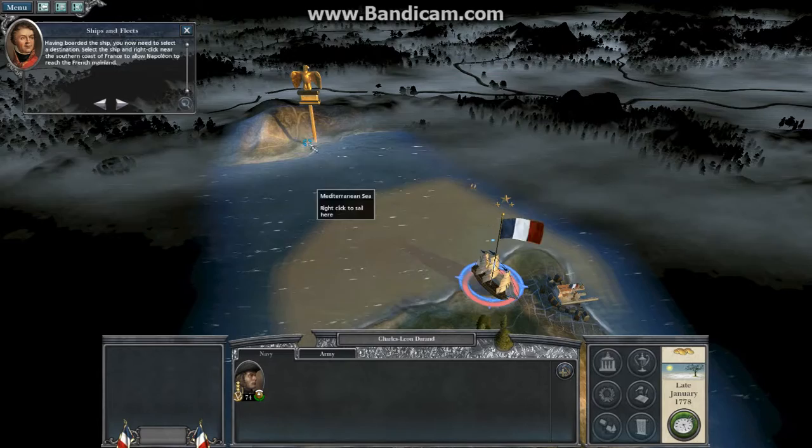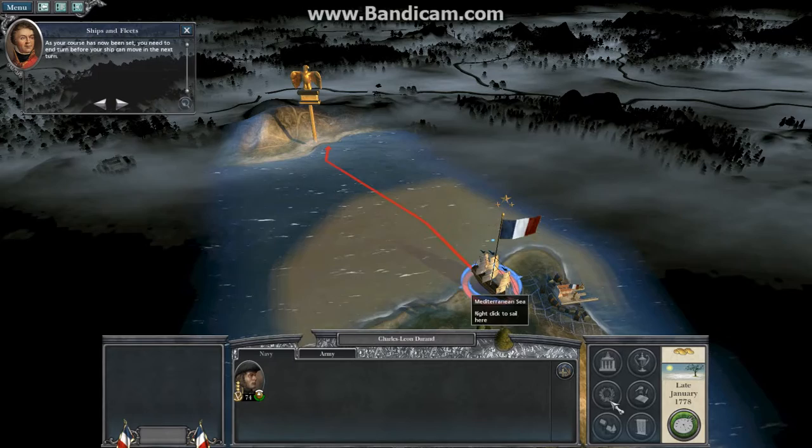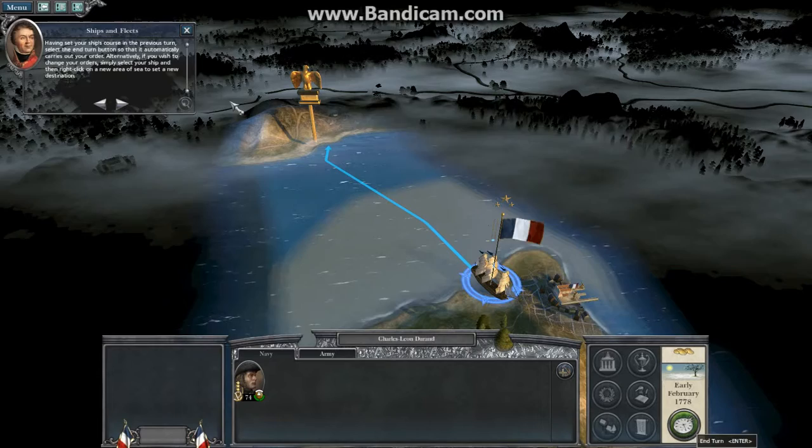Having boarded the ship, you now need to select a destination. As your course has now been set, you need to end-turn before your ship can move in the next turn. Having set your ship's course in the previous turn, select the end-turn button so that it automatically carries out your order.